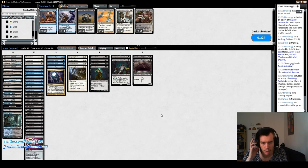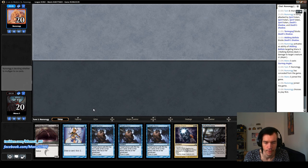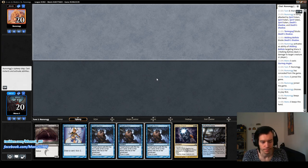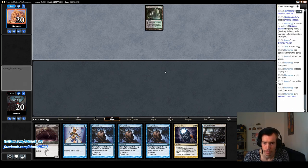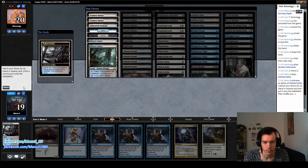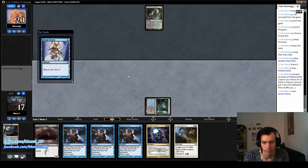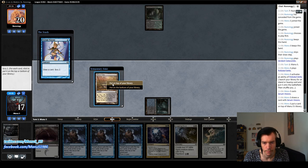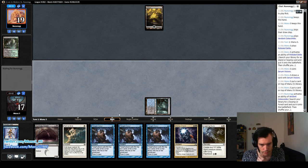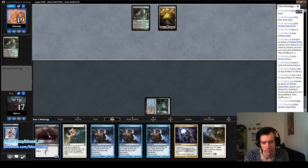This is a really good one-lander — almost a perfect one-lander basically. Happy keep. I'm probably going to lead with Opt over Thoughtseize so we can make sure we find a second land. Because if we do, we can potentially play Angler turn two if it's a fetch land. There we go — that means turn two Tombstalker/Angler if the opponent doesn't discard the Angler first, which probably won't happen. They usually play a two-drop on turn two.